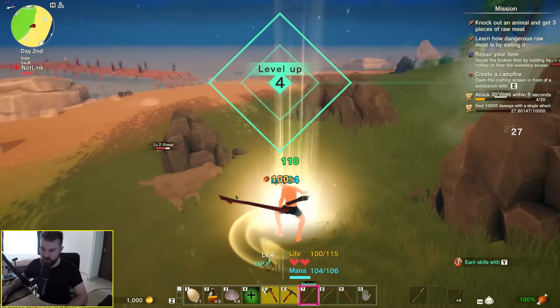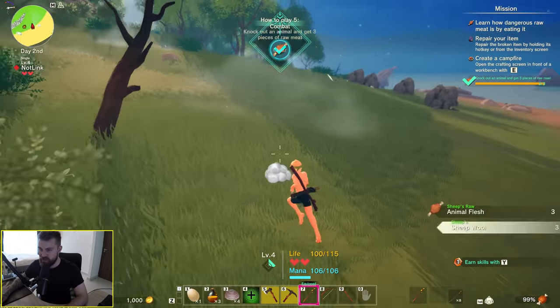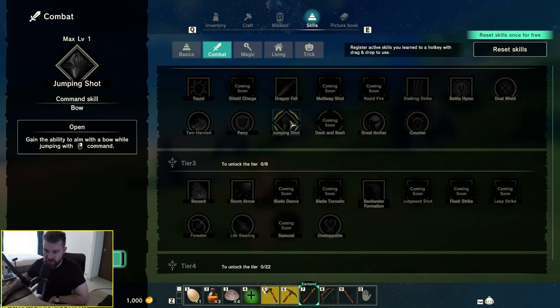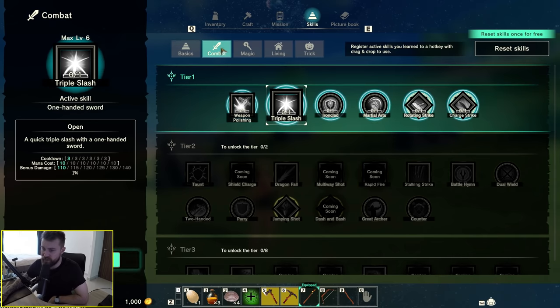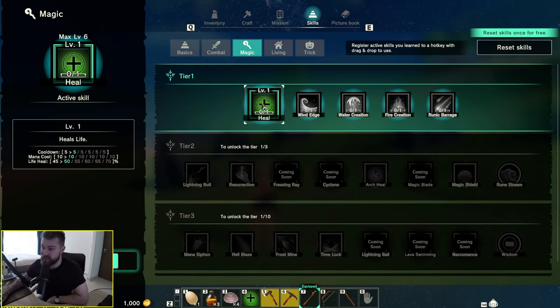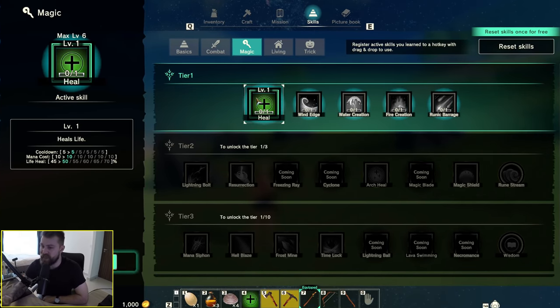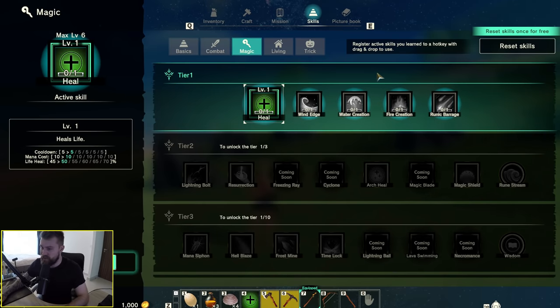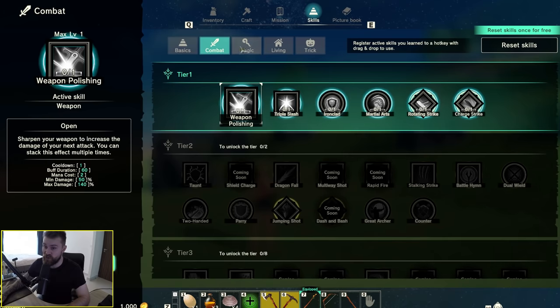Survival game with decent combat — but that's rare. Each of these skills can be leveled up further and further. If I want to, I can level up my heal to level two, making it even better. So you can be a full-blown healer, melee DPS, ranger, mage, or spec into crafting and building. It's up to you — there's a lot of possibilities for different builds and having different players with different uses.